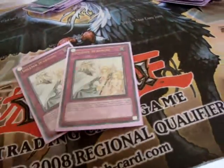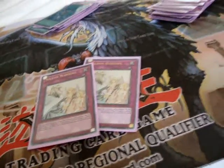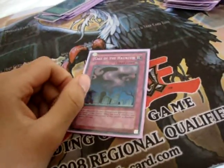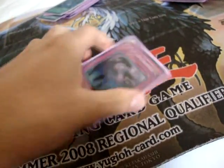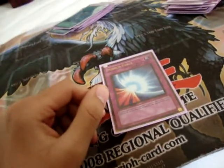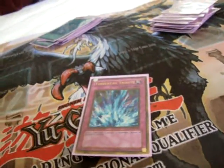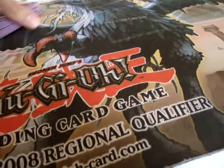Traps: two Solemn Warning. I love Solemn Warning. I feel Lightsworn should run it, because I feel every deck should run it. Solemn Warning can stop the initial Samurai summon, stop the initial Bogart Knight — it does a lot of good work. Call of the Haunted — I like it. You can get back the one Honest, you can get back the Card Trooper. You can chain it to an MST to get back that Card Trooper plus one. It's very versatile — I like to set up for a Celestia play and bounce the Honest. Mirror Force — I can't see myself playing a deck without Mirror Force. And lastly, Torrential Tribute. Torrential is just an excellent card, and your opponent's always playing around it because they're scared of it. So yeah, that's the deck. It's very good — I've been testing it and it's been doing a lot of work.